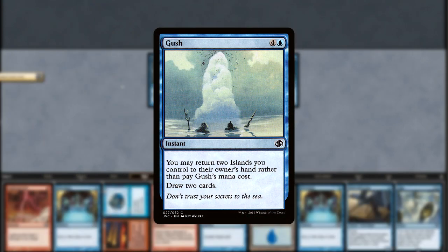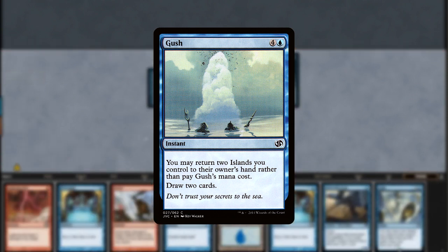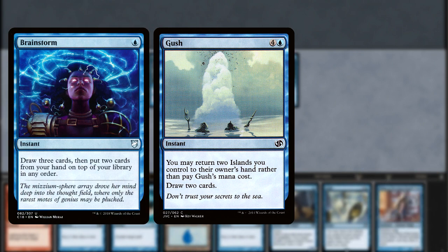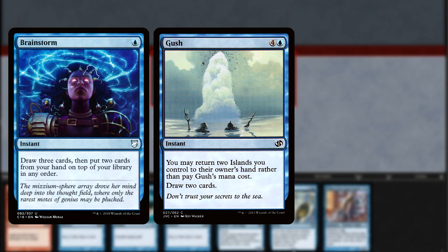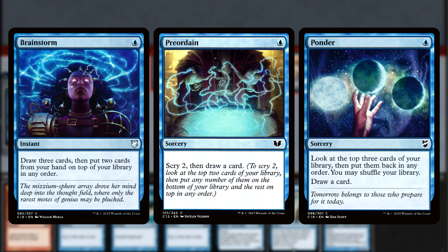Our non-creature card advantage starts with Gush. This spell is a free Divination, a ritual, and a way to keep enough cards in your hand to have your opponent guessing what you may have. Finally, Brainstorm is our pseudo-Ancestral when it can be reset by one of our fetches or a Ponder, while a playset of Preordains keeps the cards flowing in the right order.